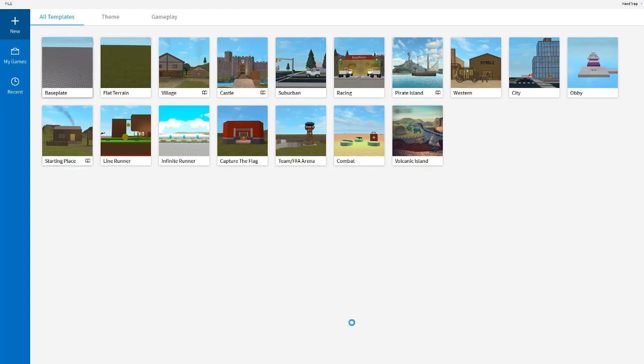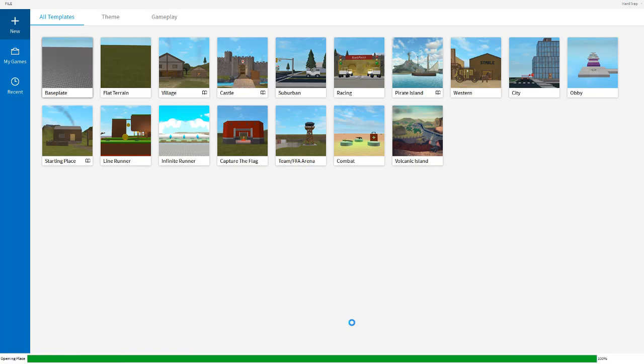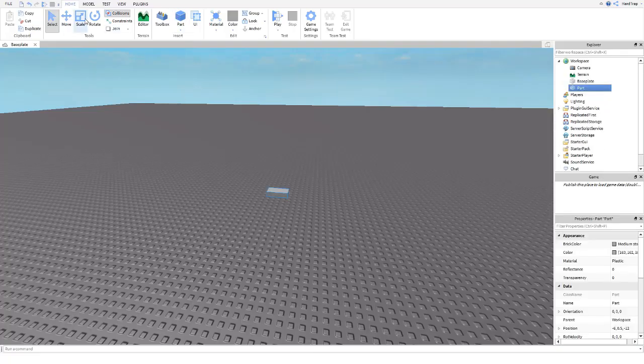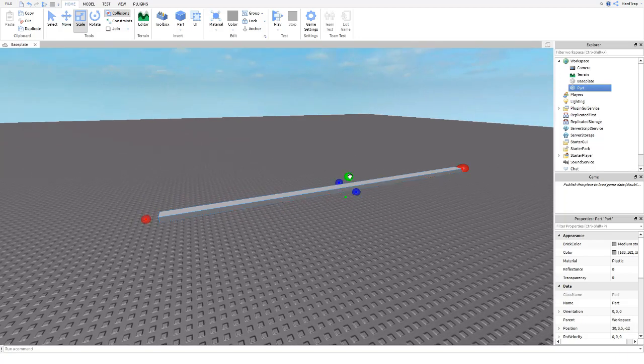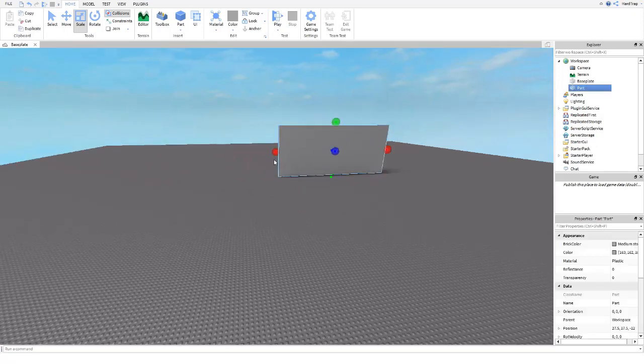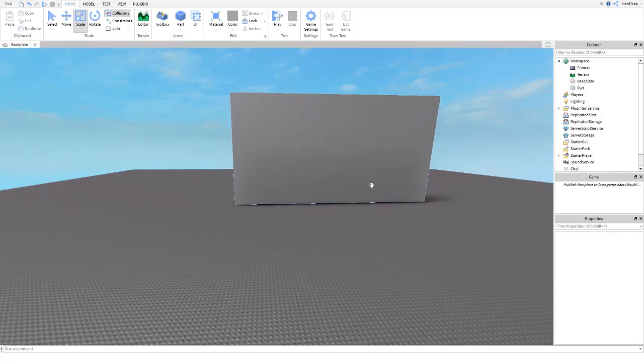Hey, what's going on guys? So you've seen the thumbnail — this video is going to show you how to build a good-looking gun. I'll show you what I do, you can compare and see what you want to take from it. This took me five hours and 36 minutes, so it's going to be two parts.